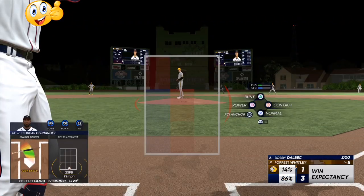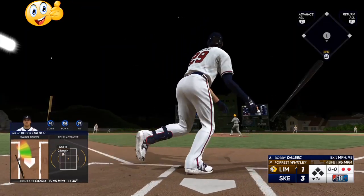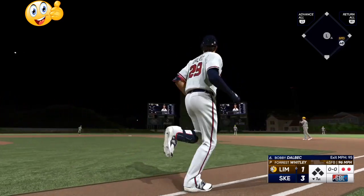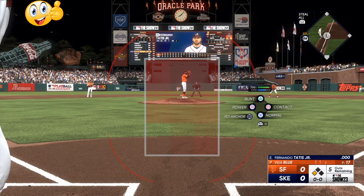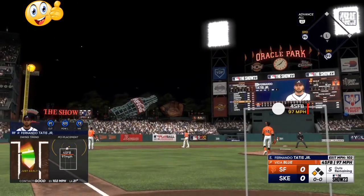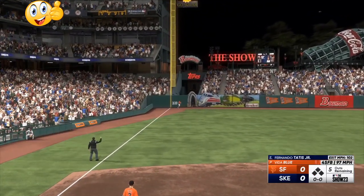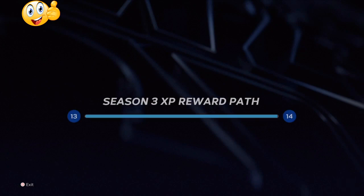The fastest and most efficient method is, before they drop a new season, do March to October pre-loaded to the All-Star Break, with three or four different file saves going. Once the new program drops, you can play past the All-Star Break and get all that XP to come in. You can do that on each and every single different file save — not separate accounts, just multiple March to October save files.